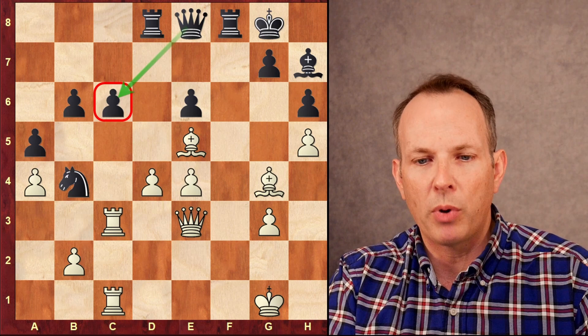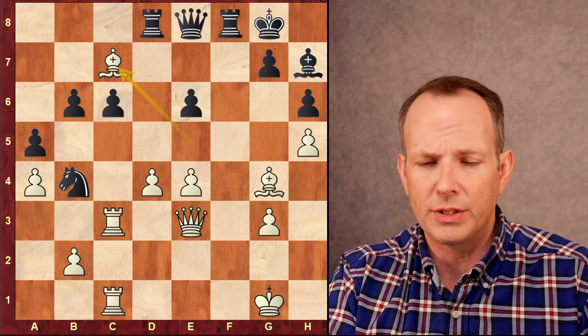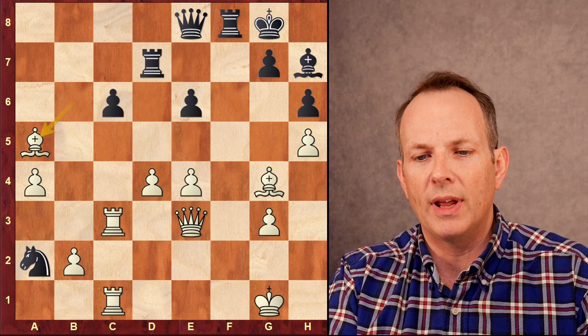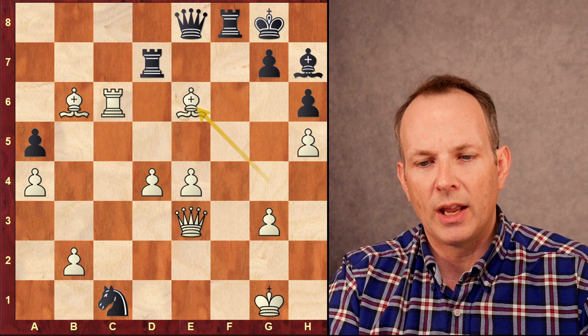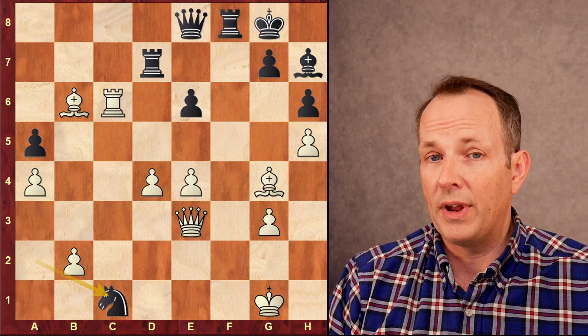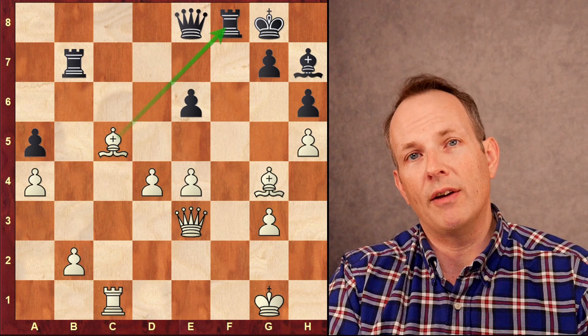So instead, he plays queen to e8, adding another defender to the c6 pawn. Bishop to c7 — a double attack of the rook and the pawn at b6. But he still has to worry about the knight a2 fork — that is still on the board. So after rook d7, bishop takes b6, knight to a2, rook takes c6, and the computers here prefer bishop to a5. You give up the exchange but you grab the a pawn, and now you've got that very nice passed a4 pawn. Instead, Firouzja takes on c6, knight c1, rook takes c1 here. He could play bishop e6 check, but after takes, takes, takes rook c1 and queen to g4, black's active pieces actually compensate for being material down. So instead of taking the pawn at e6, he goes ahead and captures the knight at c1.